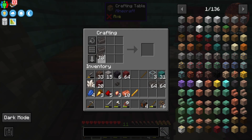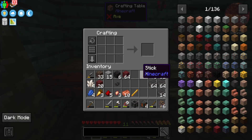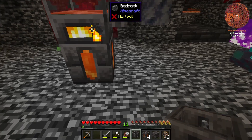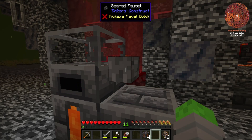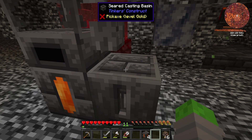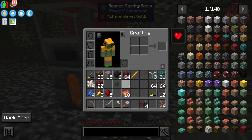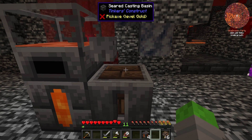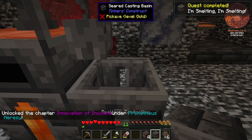I think in order to make the smeltery controller, I need a seared casting basin first, and I also need some seared bricks. Then it's just a matter of putting some copper into this melter — that'll give us 12 ingots. Putting down a casting basin with seared bricks inside of it. I actually don't know how much this is going to take to turn it into a controller, but this should definitely be enough this time.